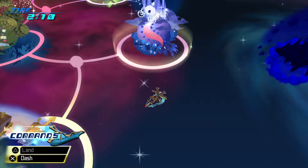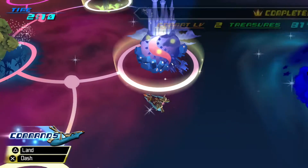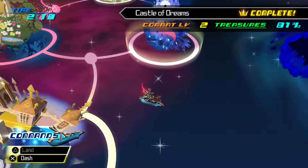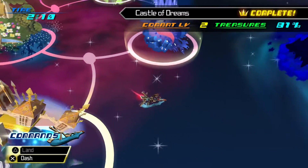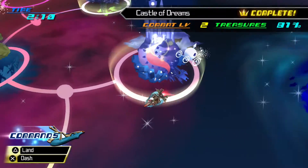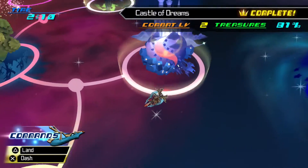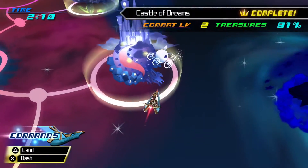Hey there everybody, ReddxParasite here and welcome back to Let's Play Kingdom Hearts Birth by Sleep Final Mix. In the last episode we helped Cinderella achieve her dreams by guiding her to the castle and making sure she got there safely, so she could meet with the prince, dance, and have a lovely evening. We didn't get to see the conclusion of the story, but that's all that Terra is going to be doing in this world.